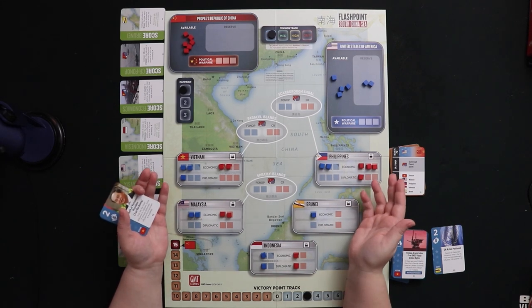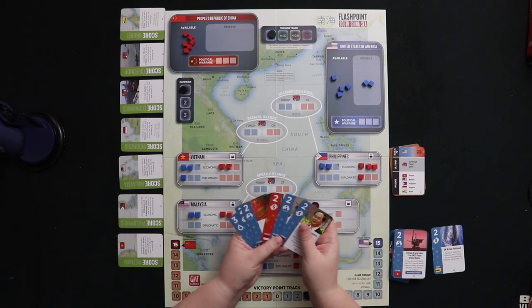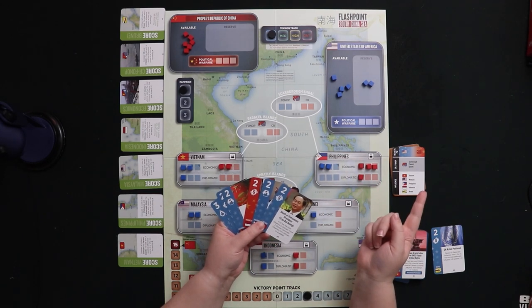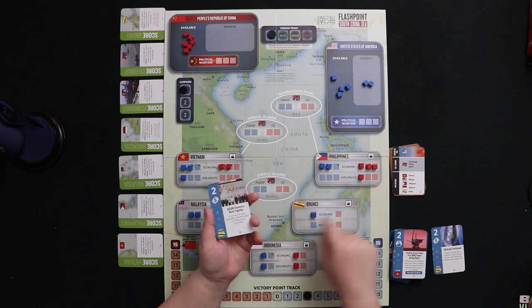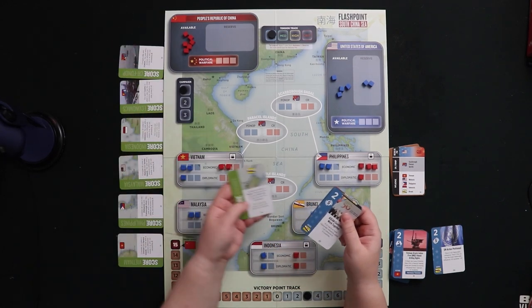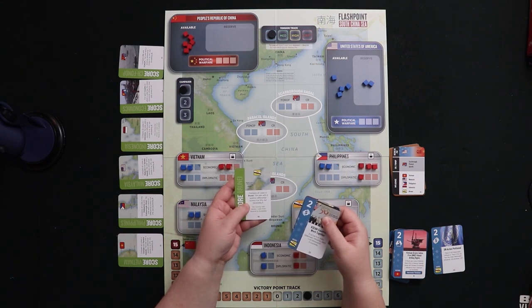On our turn, we don't have to use the flowchart at all — we get to look at our cards and decide: do I want to play it to score? For ops points? For the event? Or do I have a mode match going on with the discard pile? For example, I'm ahead in Brunei right now, so I might try to score it. The Brunei scoring card says: compare all cubes in Brunei, and the side with the positive differential scores it as VPs, not exceeding one.